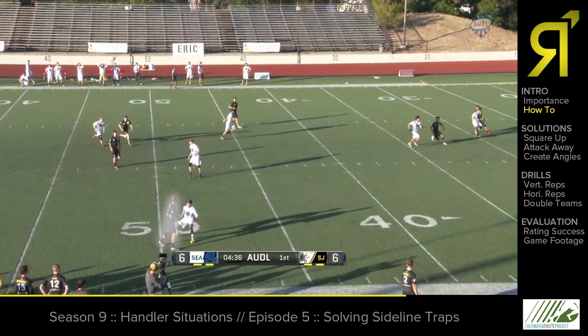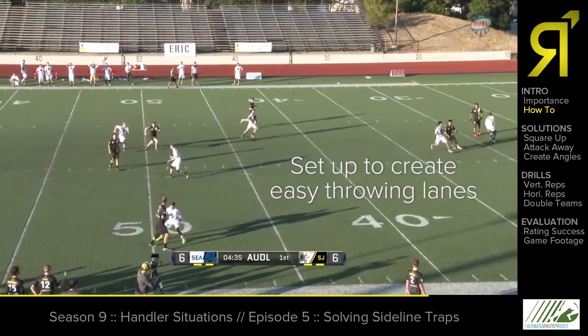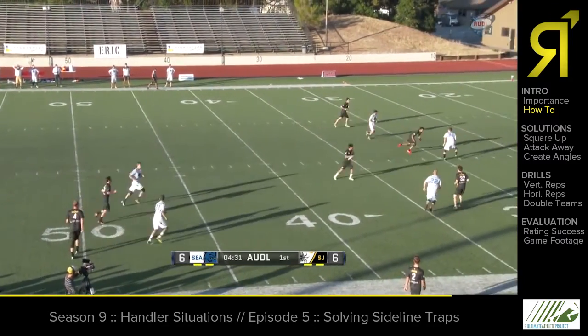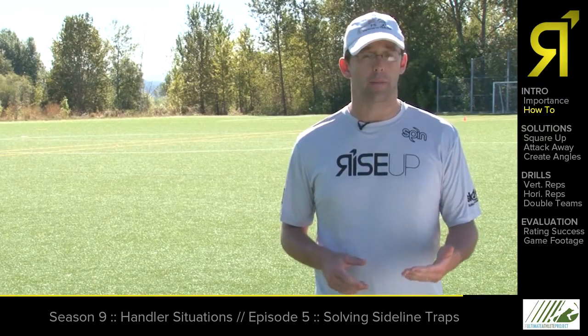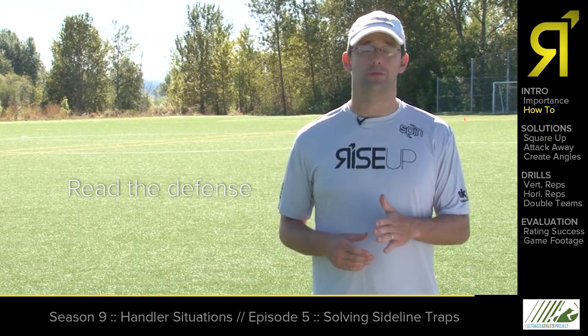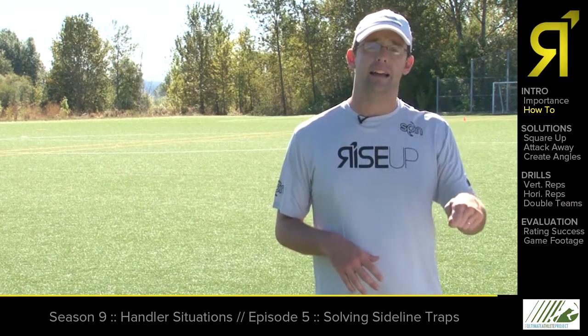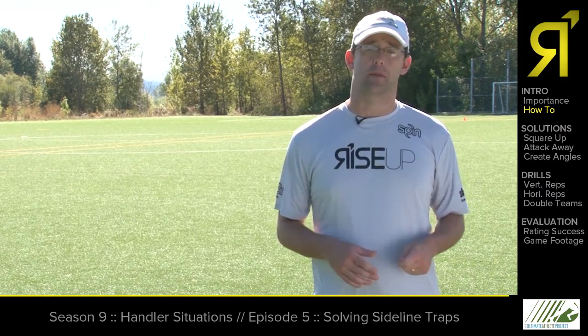If you know the trap is coming, the players in the front of your stack and your handlers can set up to create space in the inside-out throwing lane. If you don't know there's a trap, you'll have to adjust your cut as you move to take advantage of this inside-out space, often doubling back to take advantage of whatever space the mark is giving you.